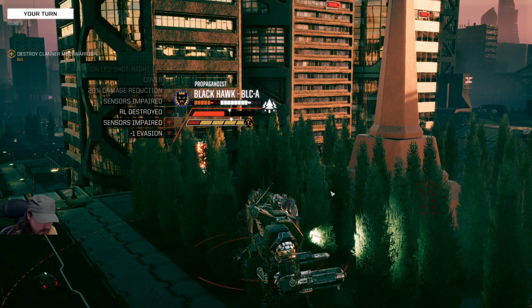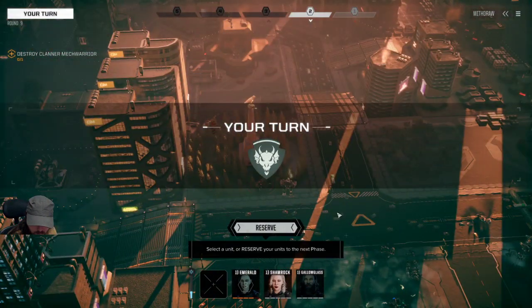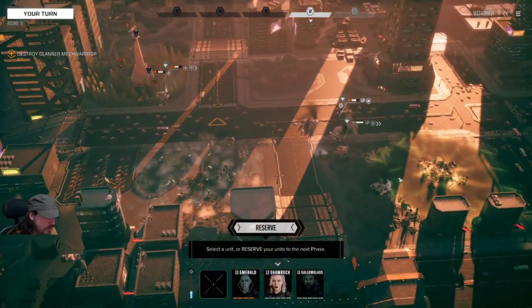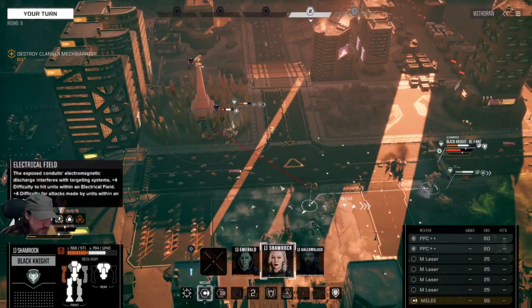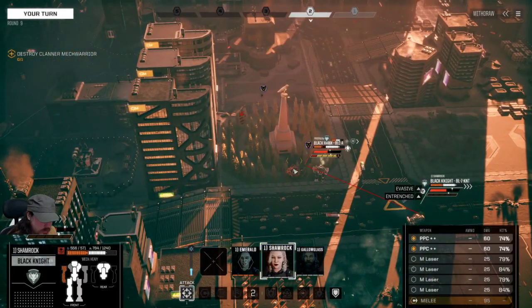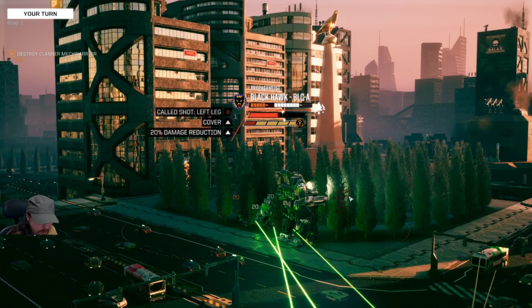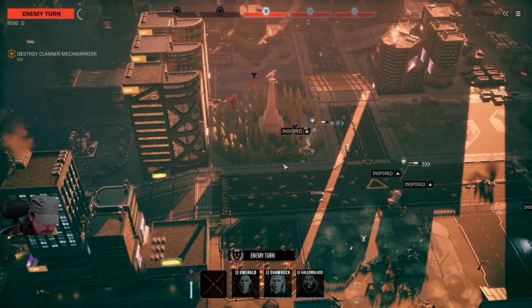We've shot that right leg off — nice and easy with Called Shot Mastery on everyone. We're in a good position. I need to try to finish off this guy on the ground — I'll turn the PPCs off and use the medium lasers to save heat. The remaining leg is down, the Black Hawk is down — though we've also blown up the right torso and left arm, so that'll be only one piece of salvage from that mech. Not going to get too much out of that guy by the time we're finished. Let's keep hitting him while he's down.